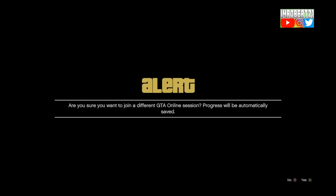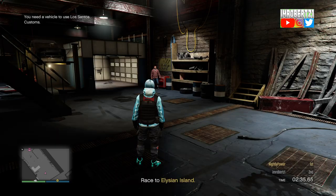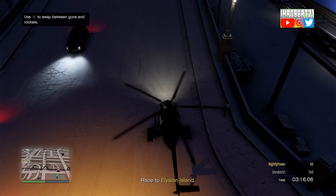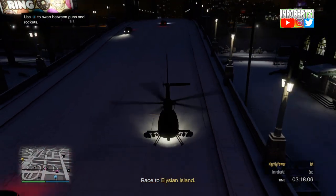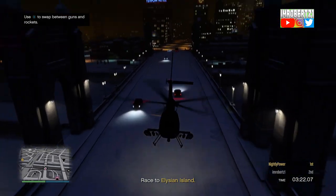Now join a friend in a different targeting mode, accept the first alert, then decline the second. You should spawn back online. Now quickly run to the Buzzard — you only have about 20 seconds. Once you're in the Buzzard, fly away from the area.